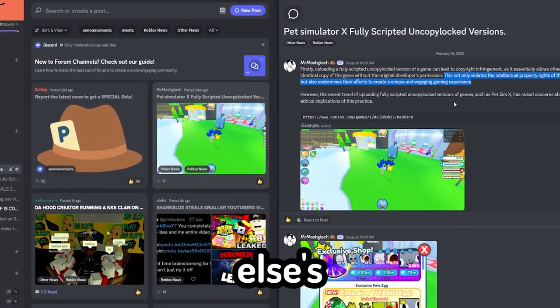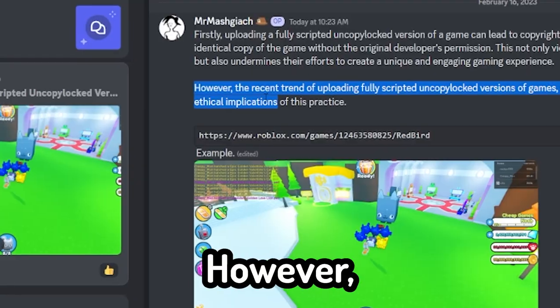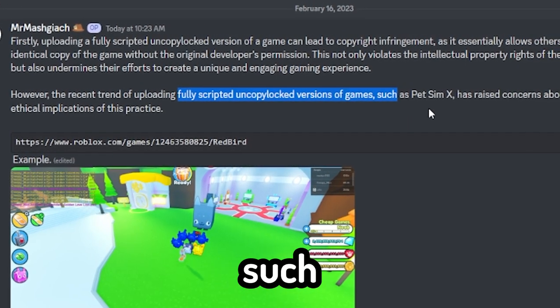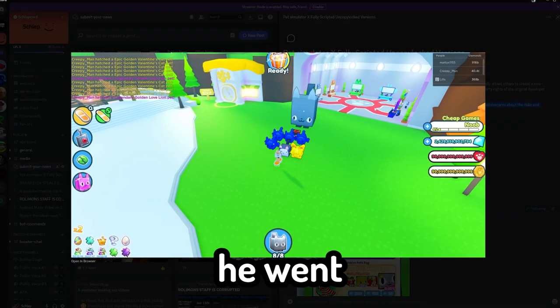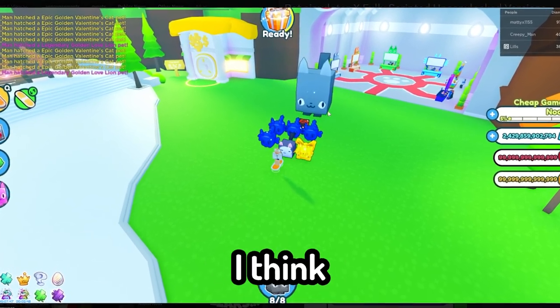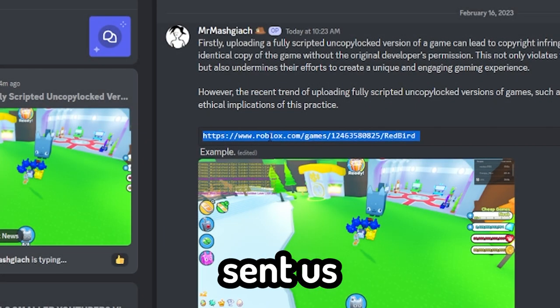If you re-upload a version of someone else's work, you're a jerk — it's that simple. However, the recent trend of uploading fully scripted uncopylocked versions of games such as Pet Simulator X has raised concerns about the ethical implications. He went ahead and sent a screenshot of Pet Simulator X — a recent version of it, because we can see the tall pet which was added in the last Pet Simulator X update. And he went ahead and sent us a game too.